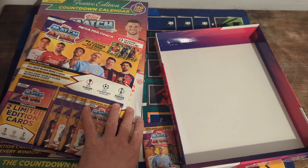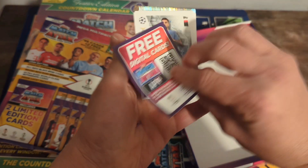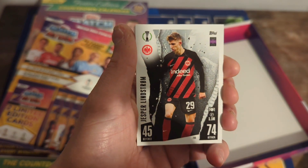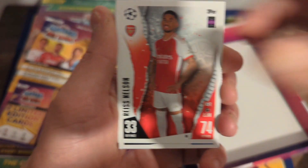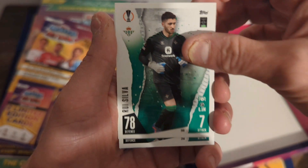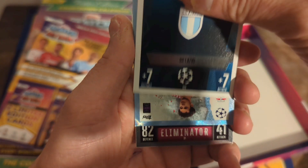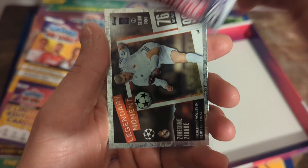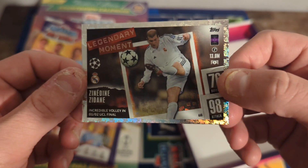I'll start with the single pack. Let's see if we can get anything decent. There's your code card. We've got Mattia Zaccagni, Jesper Lindstrom, Steven Bergwijn, Andreas Christensen, Reece Nelson, Francesco Acerbi, Ruben Silva, Heidemasa Morita, Lazio Badge, a Blue Crystal Parallel Fabio Carvalho, William Eliminator, and a last legendary moment. That is the last legendary moment I needed — so I'm very pleased with that.